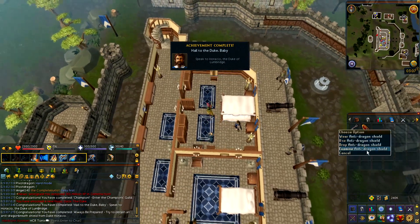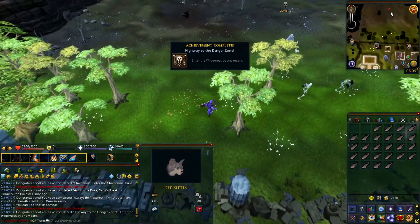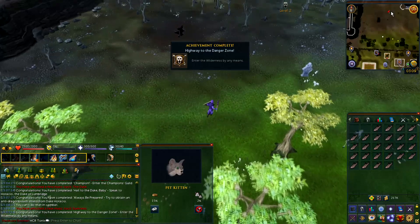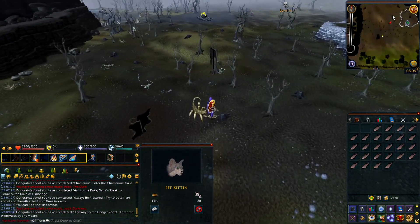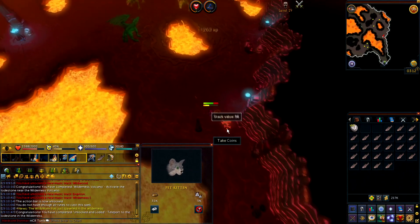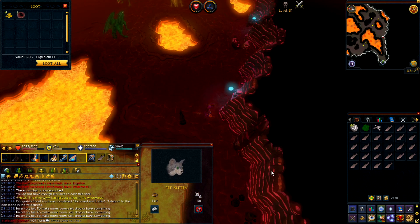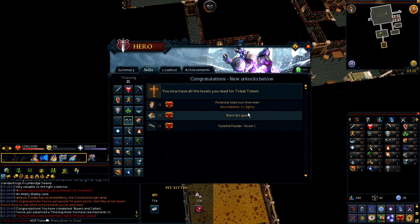At least I got the Anti-Dragon Shield so now I need to get a Wand. This is my first time stepping in the wilderness — this is the only place I can fight green dragons at. I got my very first Dragon Bones on this account. Now I'm trying to get 25 thieving so I can do the Dig Site quest which will give quite a bit of Herblore XP but most importantly will give you a lot of money XP.